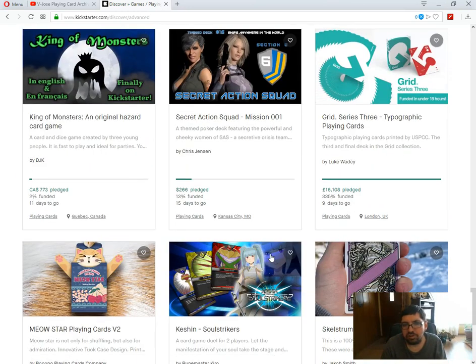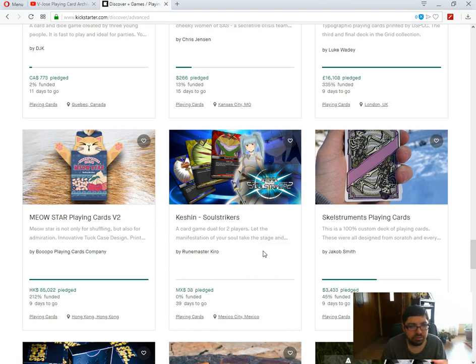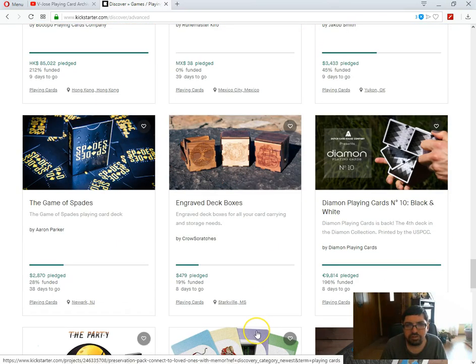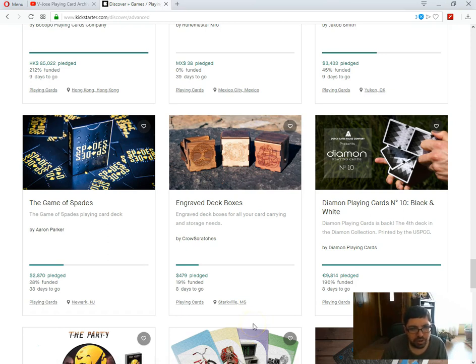Secret Action Squad Mission Double One by Chris Jetson is 30% funded, fifteen days to go — zero percent chance of funding. Grid Series 3 Typographic playing cards by Luke Waddy is well funded, nine days to go. It's not bad, it's colorful. Meowstar Meow V2 by Bokobo is somehow well funded, nine days to go. I don't know who keeps throwing money at Bokobo — there are much better decks out there to pledge for in my opinion. Skellstroman's playing cards by Jacob Smith — speaking of which, would be a better deck than Meowstar — is 45% funded, nine days to go. Not sure it's going to make it at this rate. Spades the Game of Spades by Aaron Parker is 28% funded, 38 days to go. Still don't think it's going to happen, but it has a slight chance. At least it's a cool visual they got — nice, shiny looking picture.